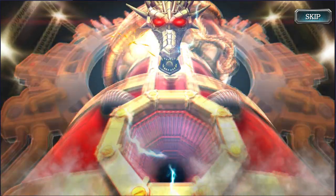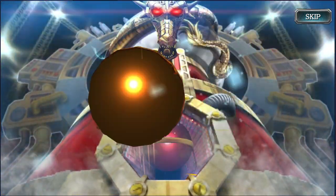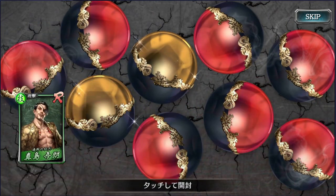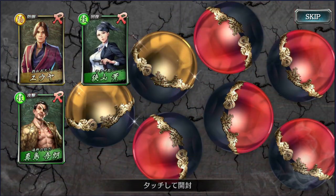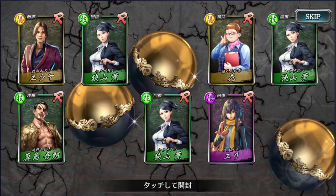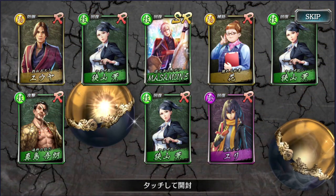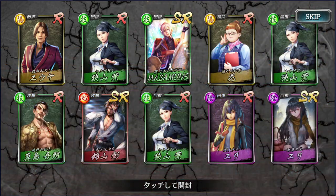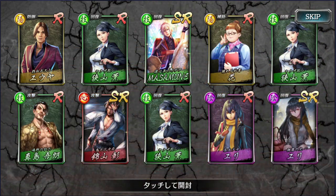I always like recording stuff where I'm excited. So this is actually the summon animation — it's like an actual gacha machine. Let's start with the red balls. Rainbow means SSR, and a camouflage capsule means it can change into an SSR. It was an SR though, damn it.